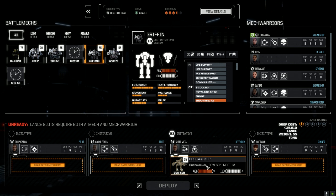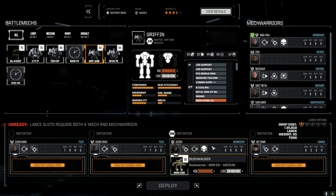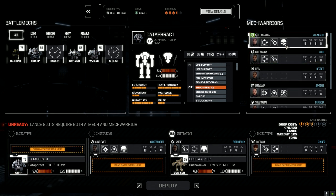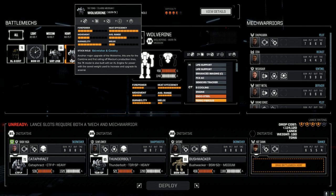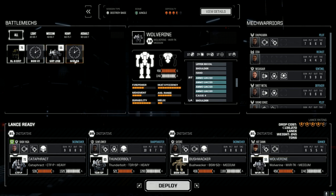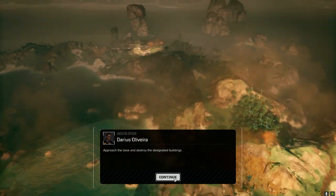We're going to leave the Griffin out. Sheet Metal can run the Bushwhacker — actually Satori is coming in. Let's bring Sunflower forward since she's usually up second. I'll leave her in the Bushwhacker. I'm going to give the pirate Cataphract to Baba Yaga, and the Thunderbolt to Sunflower. Do we want the Ultra-20 or the SRMs? I think we want the Ultra-20. Let's deploy and get it done.